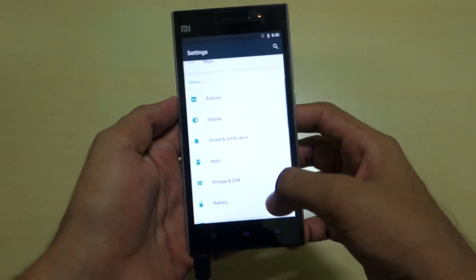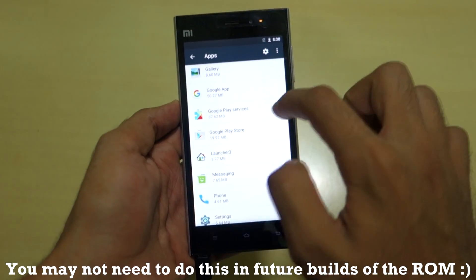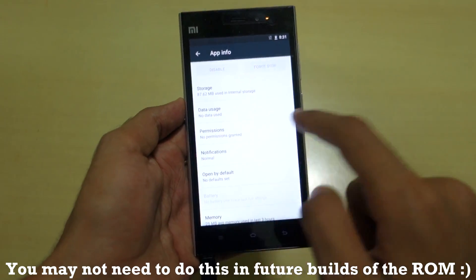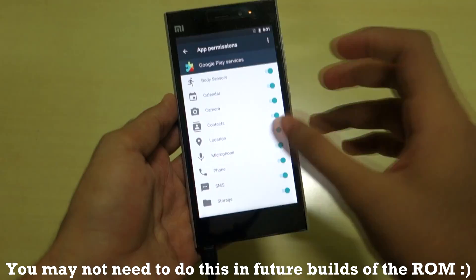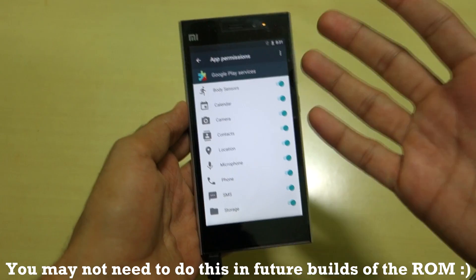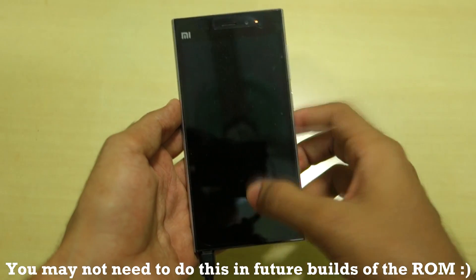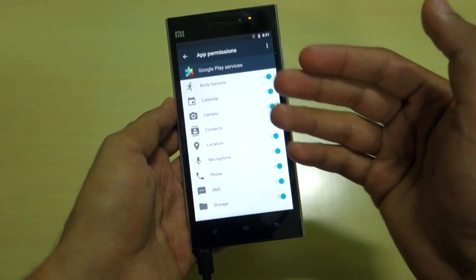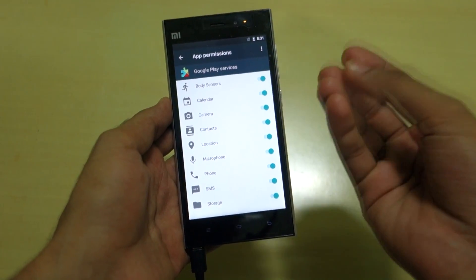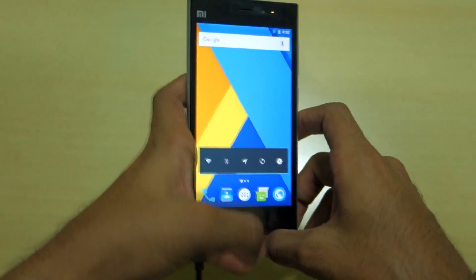Press OK on the error, go into Settings, select Apps, go to Google Play Services, and select Permissions. After enabling all the permissions there, I was able to get past the 'has stopped' error and did not get it again. As you saw in the first part of the video, I did not get that error even once because I had already enabled all the permissions.